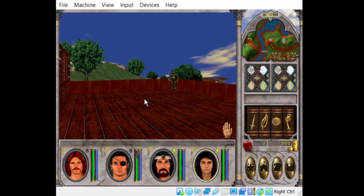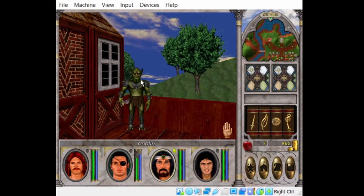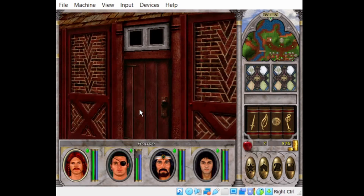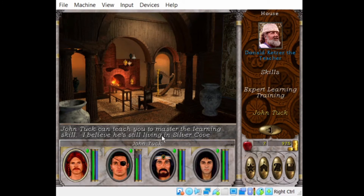There are only two up here. He's running from us — we might be able to kill him. Here's the learning trainer. These trainers will always tell you where the next step is. So if we go find John Tuck in Silver Cove, we can learn master training from him.